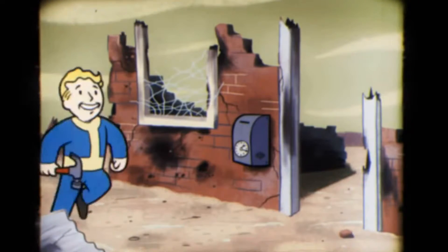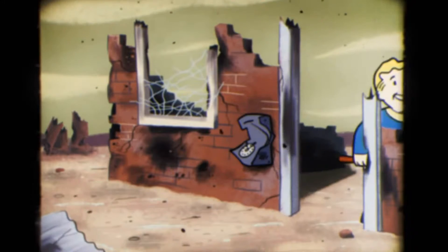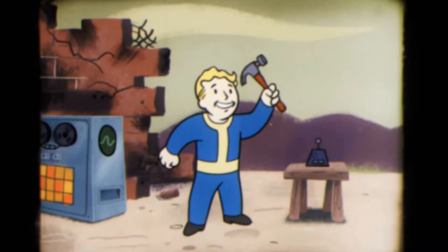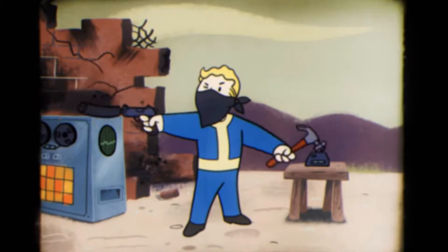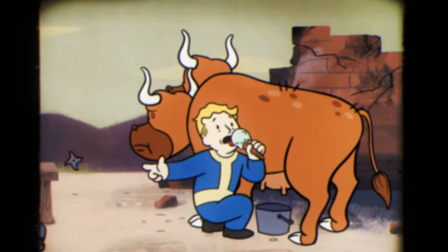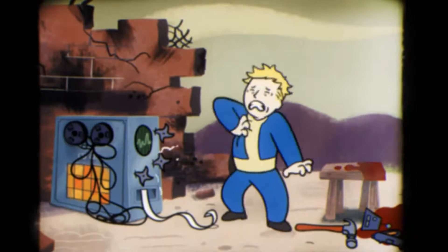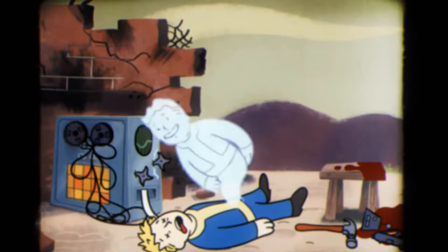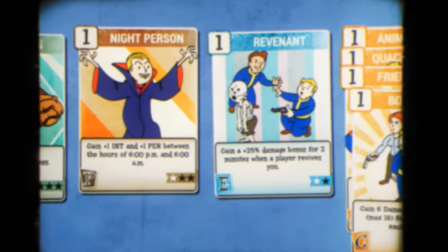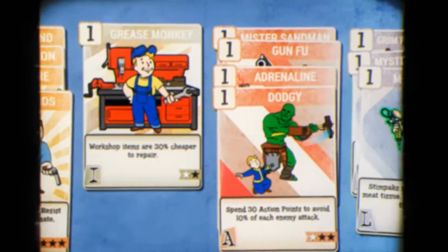Now Perception perk cards — all about awareness and accuracy. Butcher's Bounty — all ranks are unknown. Concentrated Fire — rank one: every VATS attack on the same body part gains +10% accuracy and damage. Remember VATS will be in Fallout 76 but work a little differently. Rank two gives +15% accuracy and damage; rank three gives +20%.